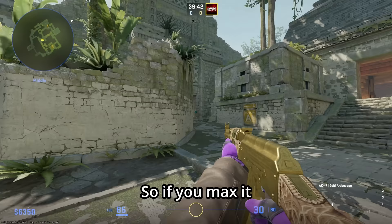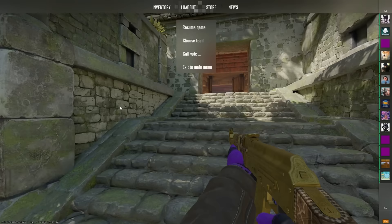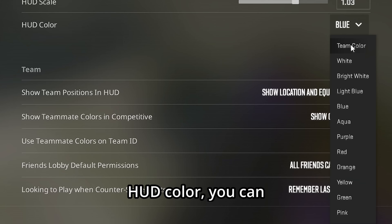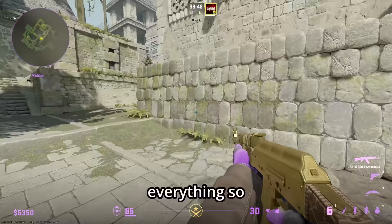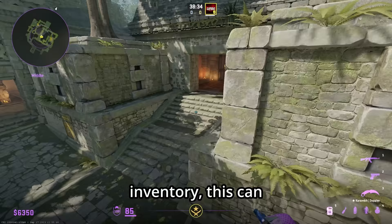For HUD scale, maxing it out makes it a bit unwieldy and takes up too much screen, but too small and everything is tiny. I'd say 0.99 to 1.03 is pretty reasonable — big enough to be readable but not too distracting. For HUD color, team color gives you yellow or blue depending on T or CT. Personally I use purple because it matches my Pandora's Box skins.